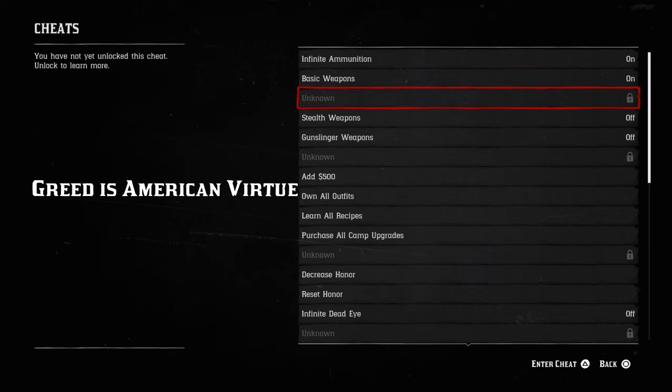'Greed is an American virtue' grants heavy weapons. A newspaper is required — specifically the St. Denis Times Number 46 and the Blackwater Ledger, if you complete the advertising.